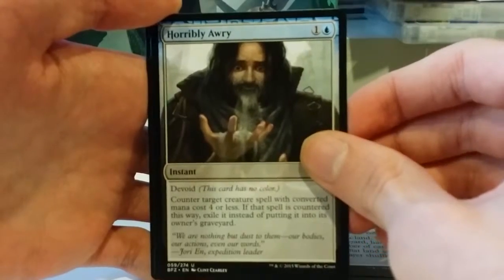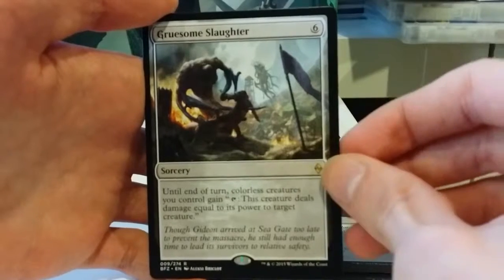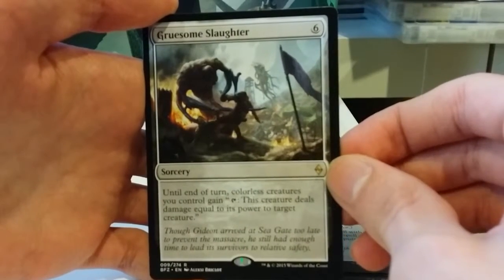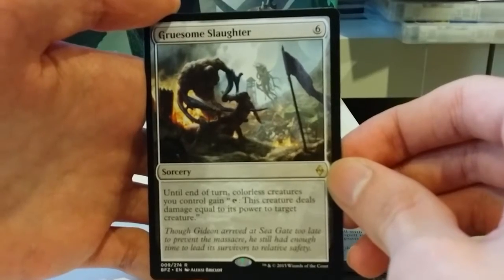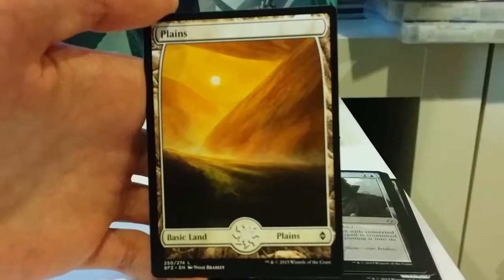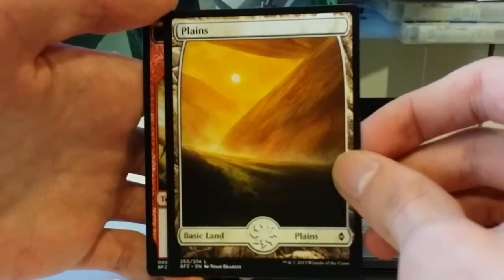What's next should be our rare. Yes, we have Gruesome Slaughter: 6 mana for a sorcery. Until end of turn, colorless creatures you control gain the ability to tap and deal damage equal to their power to target creature. And what's our land? Hey, a Noah Bradley Plains — a rather specky land. Do enjoy it.